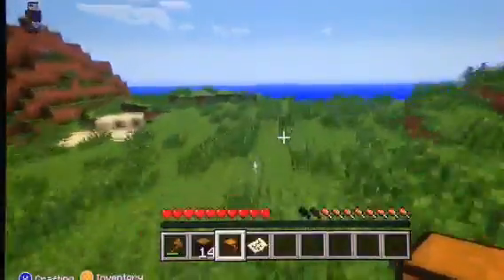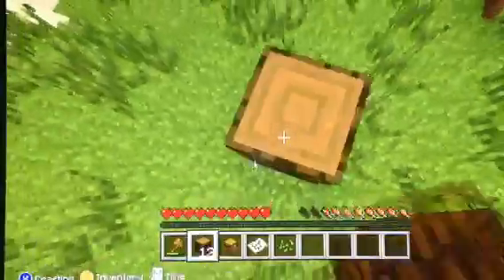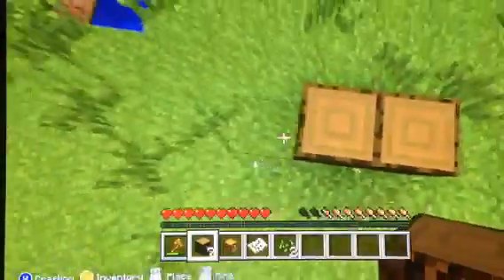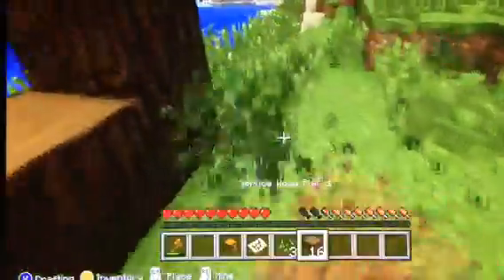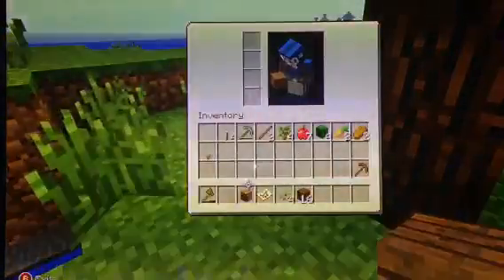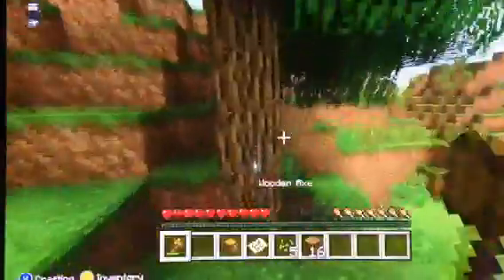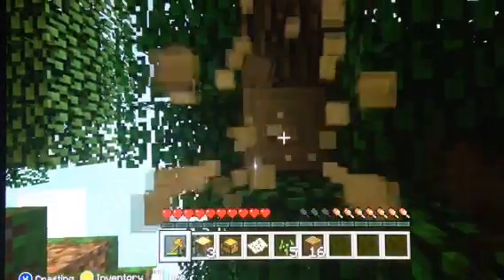I think we should build our house around here — so let's just build a house right down here because we've got beautiful views. Let's put one, two, three — like a block of wood. We're using spruce wood — we actually need the oak wood. Looks like we need to chop down some more trees, and then move on to building the house.